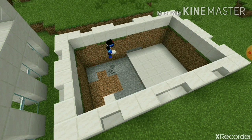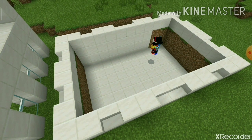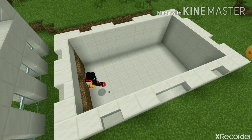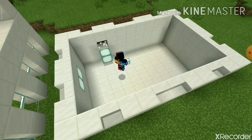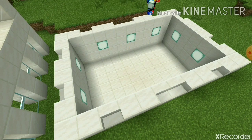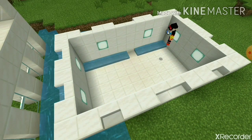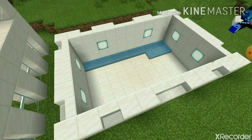Besides the quartz slabs, I add some more quartz on the sides — we don't want a dirt pool. Then I put sea lanterns for lighting. If you don't have sea lanterns, use any light source you like, but I think they look best in a pool. And trust me, don't put stairs in there.